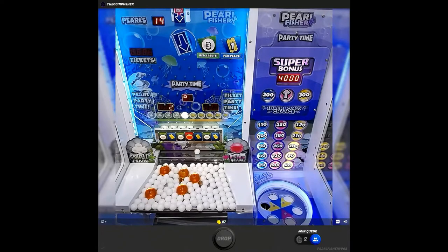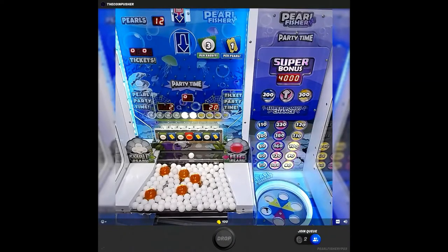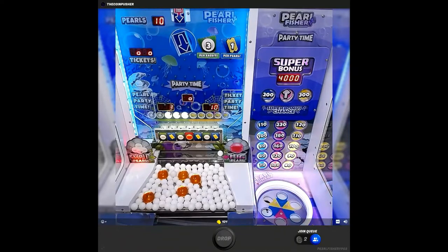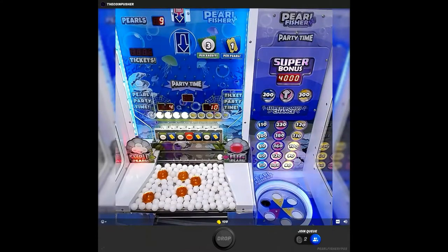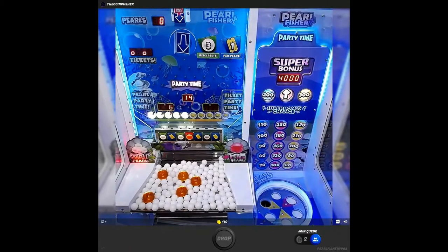The goal is to hit either five ticket portals or five pearl portals in a row to get to party time. It's not exactly in a row — it doesn't reset completely if you hit the other one, but it does take one light off. So the goal is to get five lights on the pearl row or on the ticket row. We're only one off — there we go, party time!